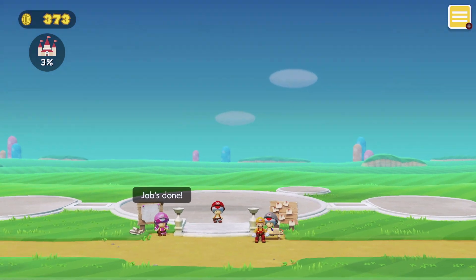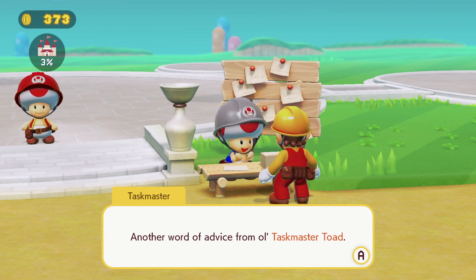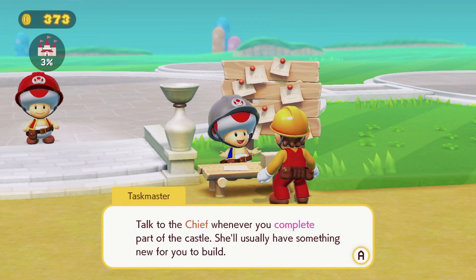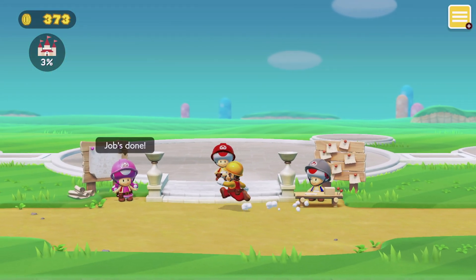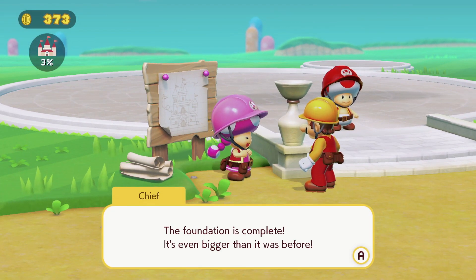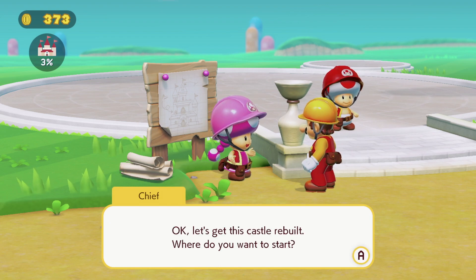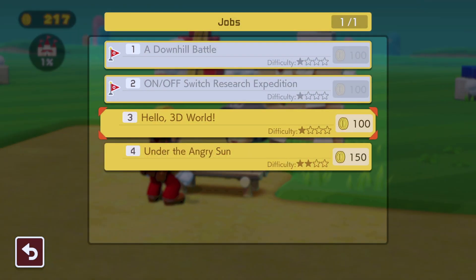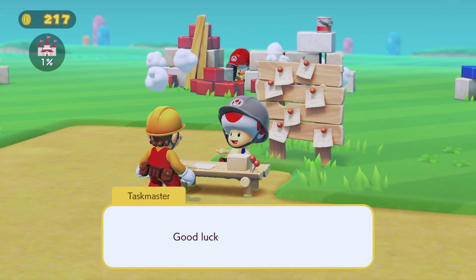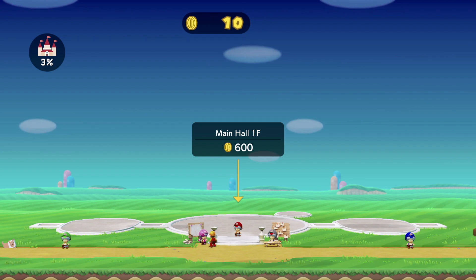Story Mode is fulfilled by over 100 original levels designed by Nintendo. If you want to repair the castle, you need to complete those levels. Go to Taskmaster Toad, who is happy to offer you a job — every task guarantees a payout in coins. Remember to catch as many coins as you can, and you can replay levels to collect missing ones. You can then hand coins over to Chief Toadette, who allows you to choose which section of the castle to rebuild next. Every new section unlocks new levels available from Taskmaster Toad.